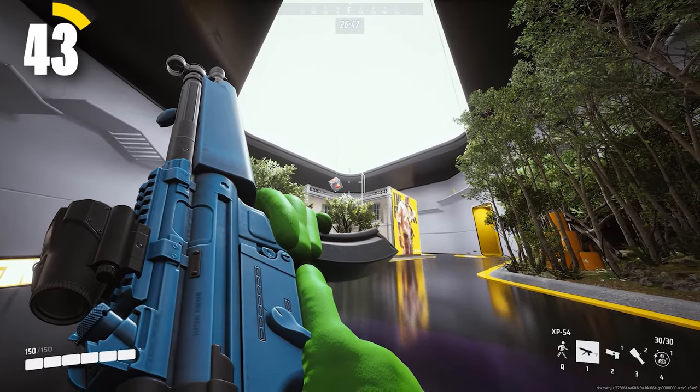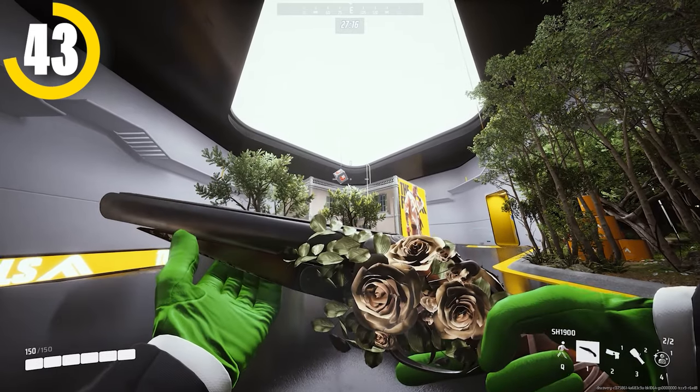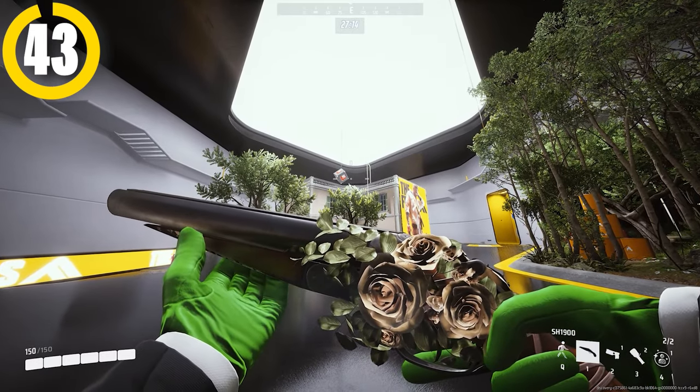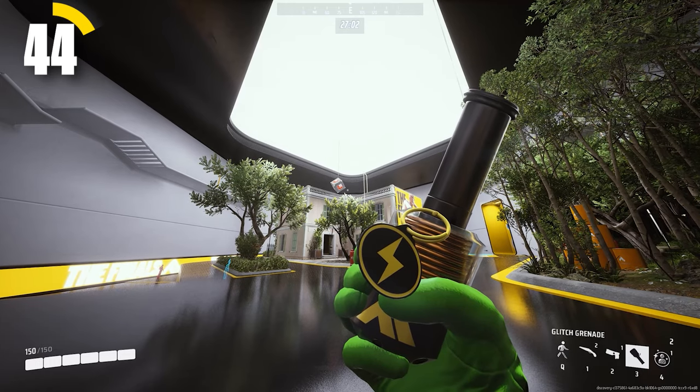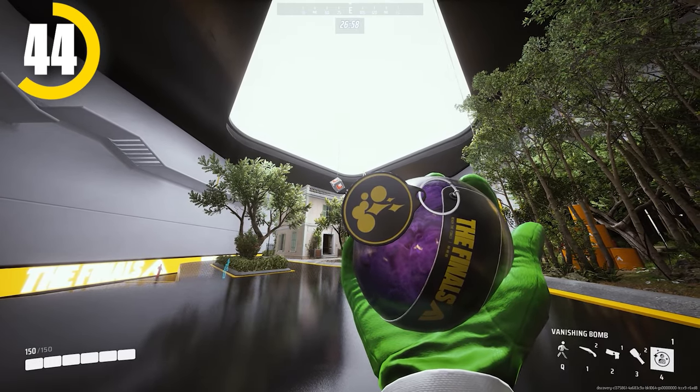On the light class, I like to use either the XP54 or the double barrel shotgun, but it really depends on your playstyle and what your primary specialization is. For gadgets, I like to run glitch grenades, stun gun, and vanishing bomb, as I believe this gives you the most versatility on the light class regardless of your specialization.